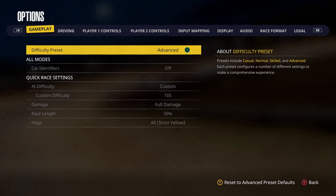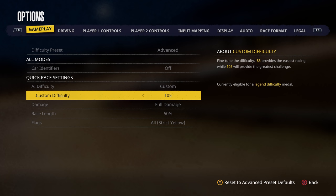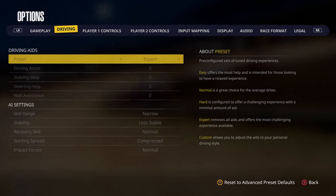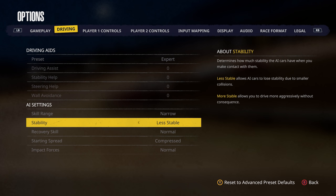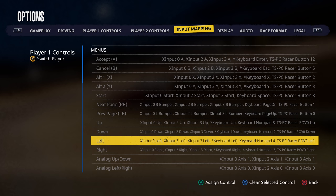They are no longer making the NASCAR series games, so they are working on their own game — and that's what we see here: Tony Stewart's Sprint Car Racing. Under Gameplay, we've got Difficulty Preset. Car Identifiers I have turned off. AI Difficulty is on Custom 105 — they absolutely kick your butt if you have them turned up. Full Damage. Race Length is 50. All Flags. Strict Yellow on.